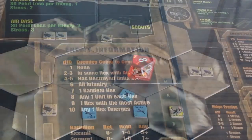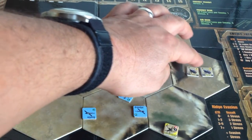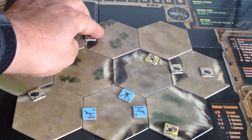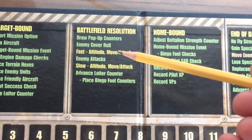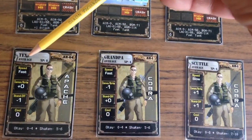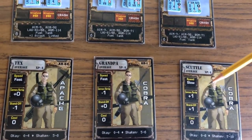Enemies that move to cover in the surrounding ridges can't be fired on at range — you can't do standoff attacks. In a case where you have two separate vehicles, you can roll to determine randomly which one takes cover. Units in cover can now only be attacked by units in their same hex. Our cover roll is complete. Now our fast pilots get to change their altitude, move, and attack. Tex and Grandpa are both fast, so they get to make their attacks now. Scuttle will have to wait.